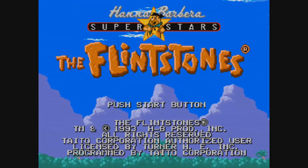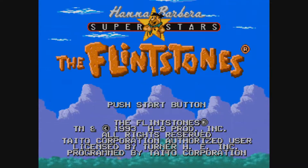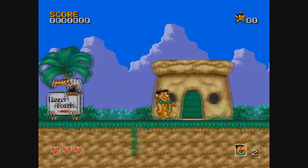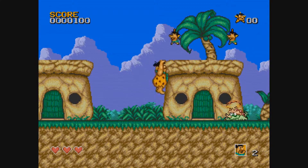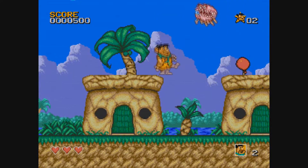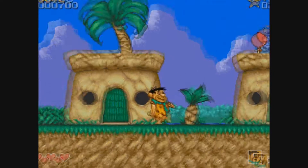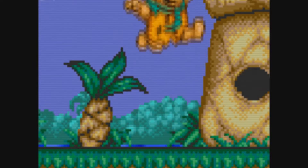The Flintstones for the Sega Genesis — this actually came out on the Megadrive. This is another European-only game, as far as I understand. I don't think this was released in the United States. This is a little demonstration that the game plays right here, showing how the graphics look. Once again, this definitely demonstrates the power of the Sega Genesis. It gives you pretty close to a realistic look of what the actual cartoon looks like.